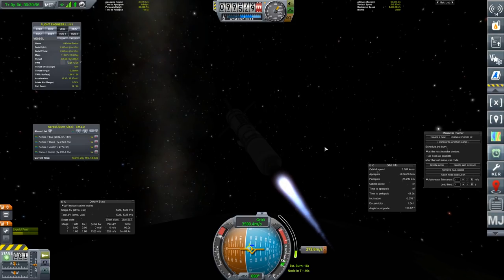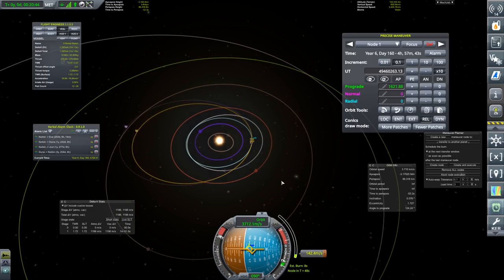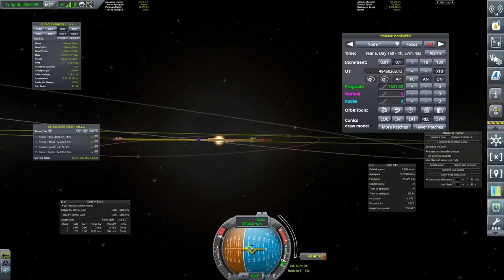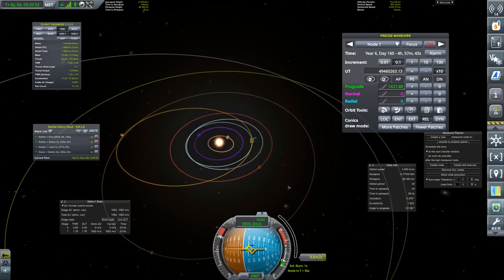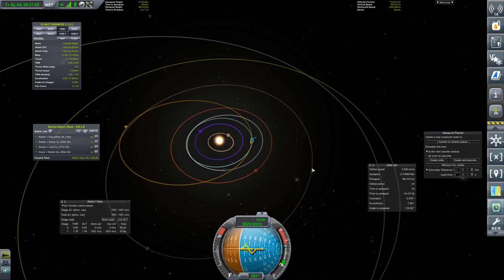Here we are with 20 seconds of the burn remaining. Our orbital path is already well out there. Just finishing off. We could try and plane-change this, but I'm not even going to try. It's perfectly fine as it is having a solar station out there somewhere. Okay, so that's done.